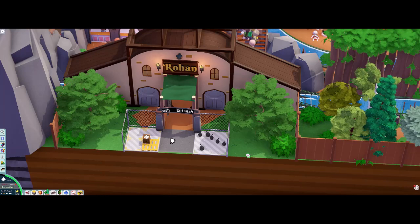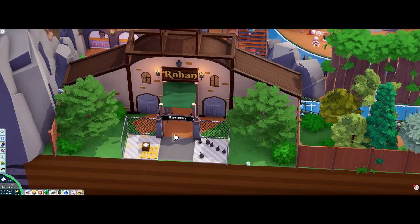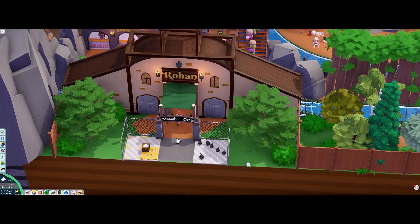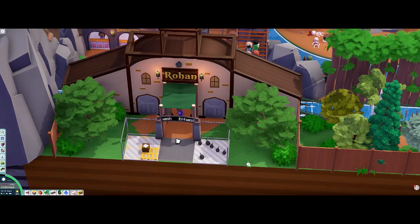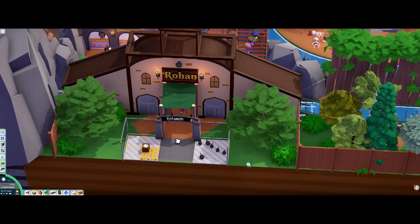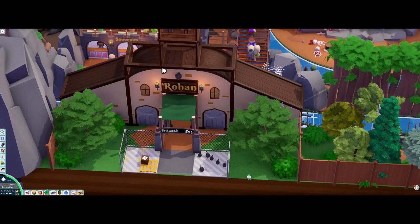This ride is called the Entwash, which, if you're not aware, is a river that runs out of Fangorn Forest where the Ents are, and kind of down into the Anduin River. And so, this is kind of a ride around the segment of Two Towers.